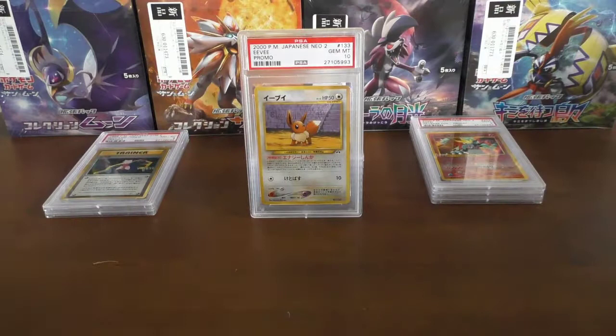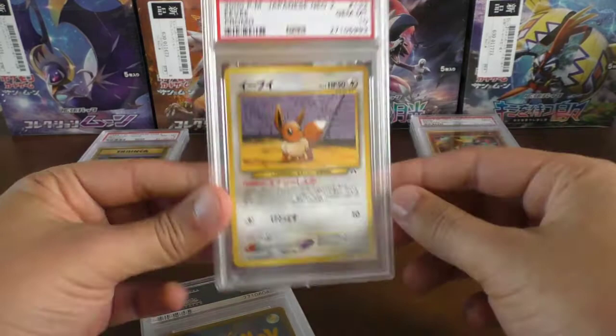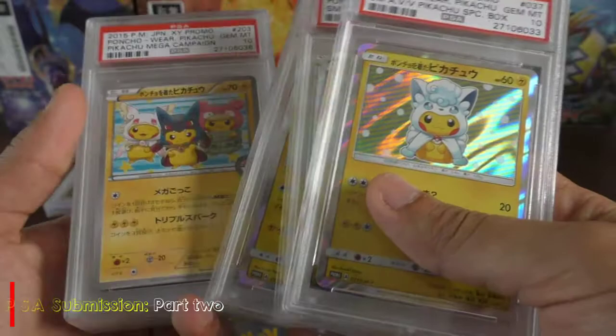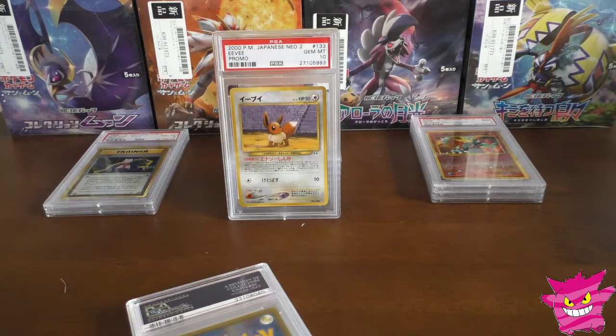Hello guys and welcome back to part two of this PSA submission. In this part I'm hoping to show you what cards I had in the submission. As you can see by the cards in front of us, we had quite a few that were in the last video — the German 10 Eevee from the premium file, quite a few Alolan Pikachu holos, a couple of Poncho Pikachus, Team Rocket's Handiwork, and the full art Pikachu.